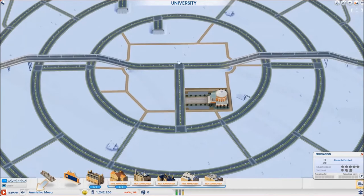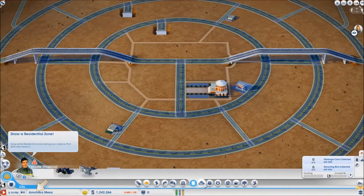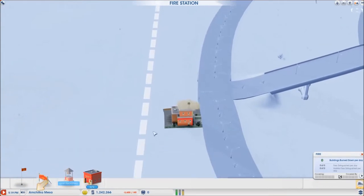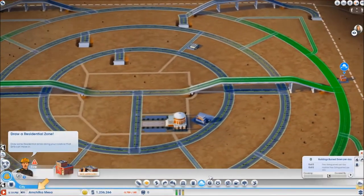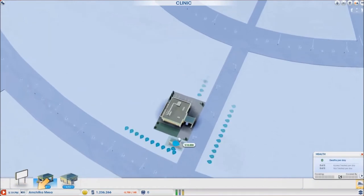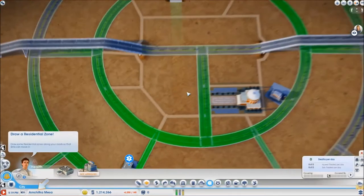And that should be pretty much it. We have power, water and sewage from the other city, garbage pick up from the other city, fire departments are set. I have to upgrade them - fire bells, fire alarms, police and health services. I should probably add an additional patient room and some ambulance space right now.